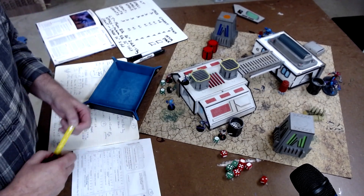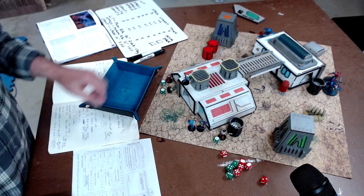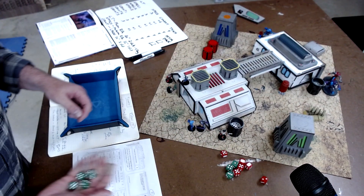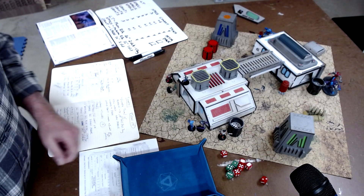6 moves 4 - robots are slow. He will move here. That is the end of the slow phase. That is the end of round 1.